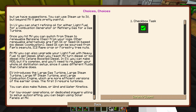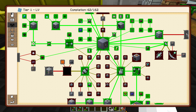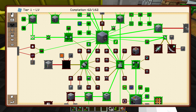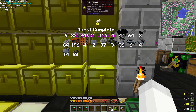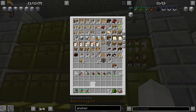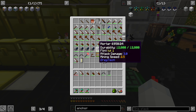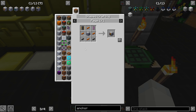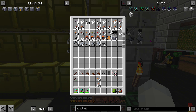Once you hit MV you can switch from steam to renewable — benzene gas from your logs or other renewable alternatives, or fish oil/seed oil based on biodiesel combustion. That'll be sourced from Pam's peanuts, IC2 rape crops, or Forestry tree nuts. At MV you can also upgrade your light fuel with heavy fuel to get diesel. When you reach HV, turn diesel or biodiesel into kerosene — boosted diesel. EV introduces large gas turbines. You can also make nukes or wind or water kinetics, and for dedicated players you can begin using solar panels at MV.